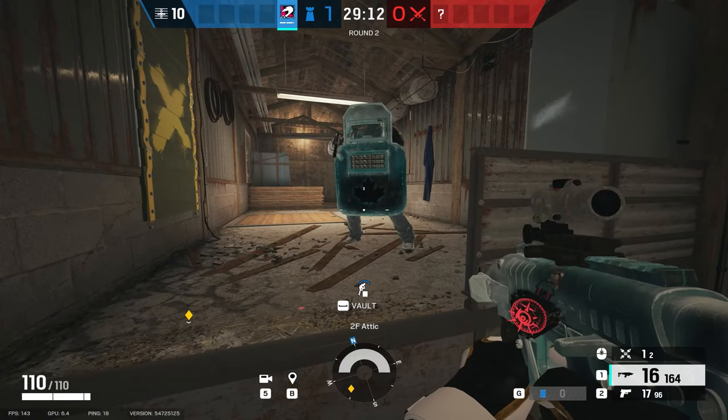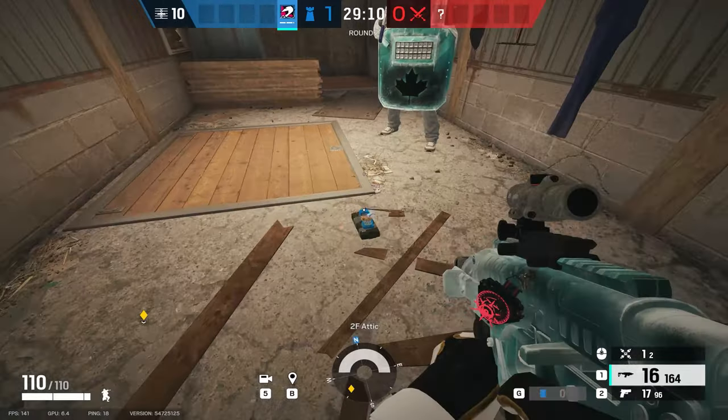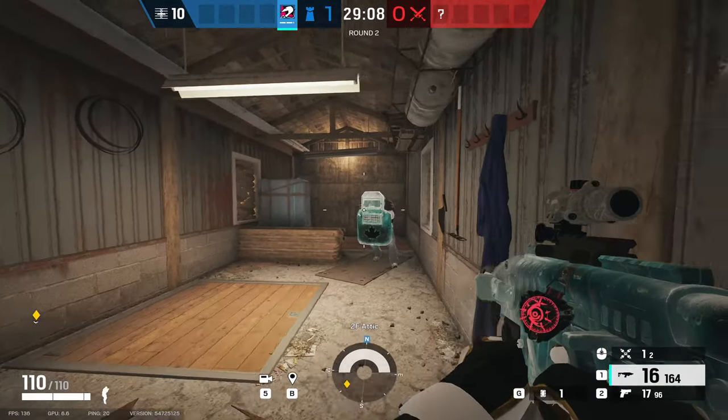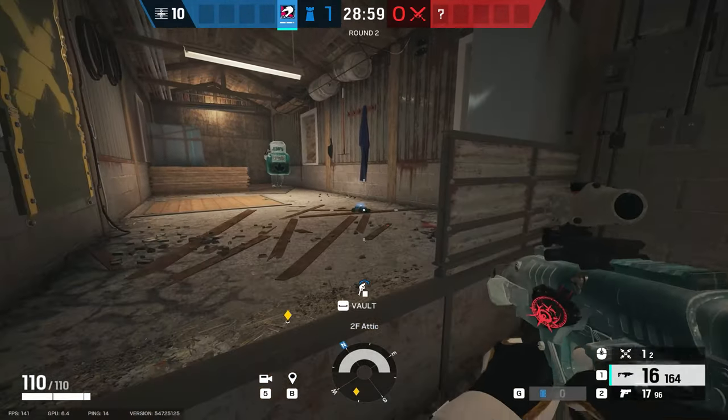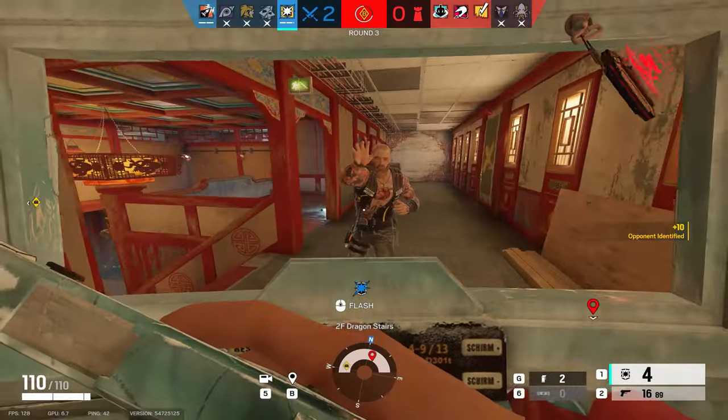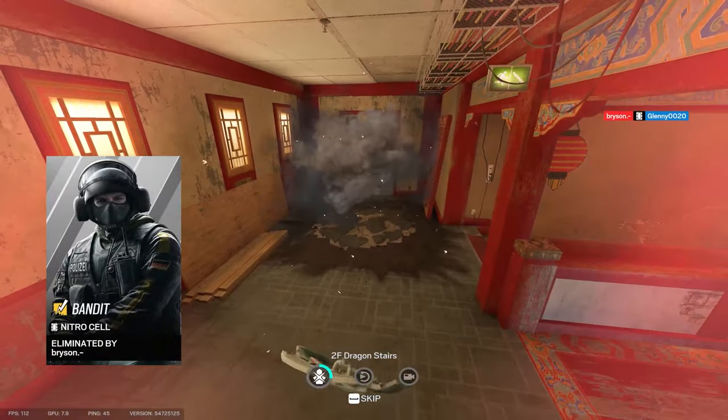C4s can be a bit tricky. C4s are supposed to bounce off your shield while moving. I've noticed that in some circumstances they tend to clip through your shield and land at your feet depending on your latency. Here's an example that left me a little bit heated.